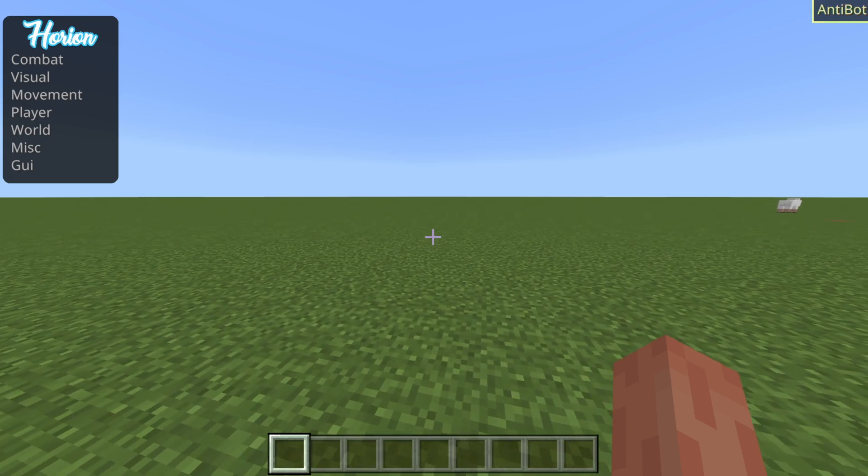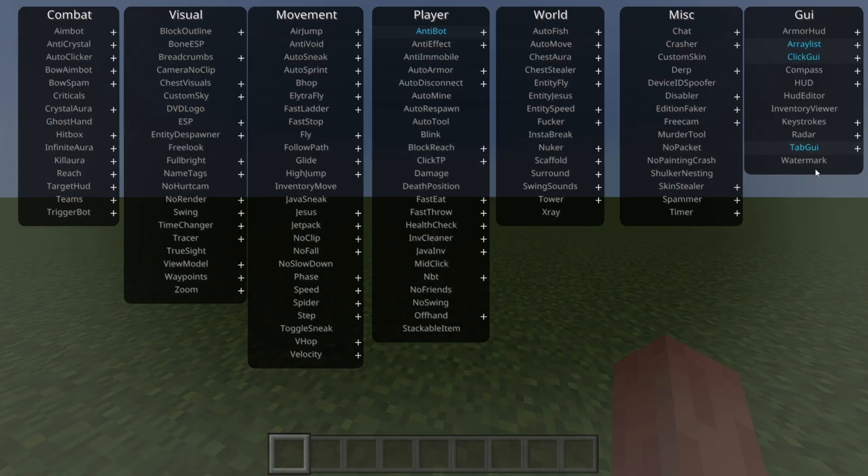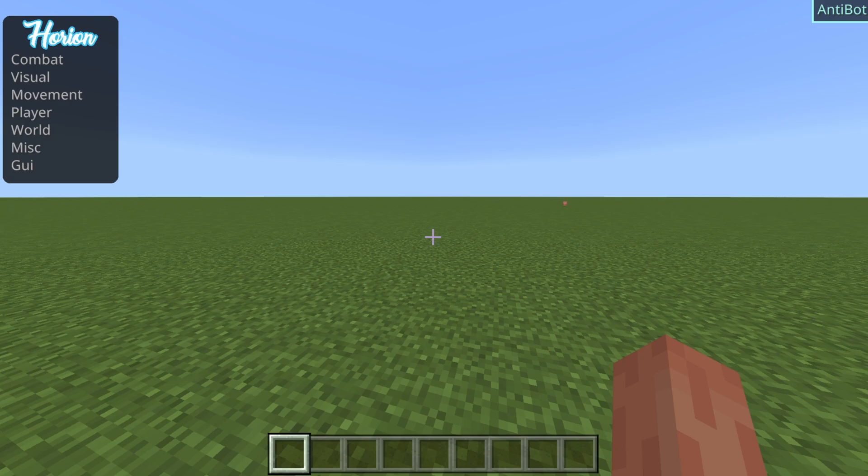And you'll see in the top left and top right of your screen there's going to be stuff there. You can actually turn those off, just like this, if you don't want those being there.